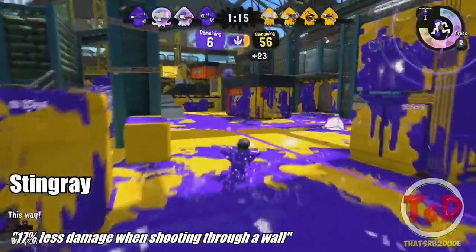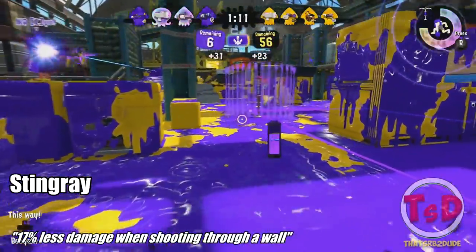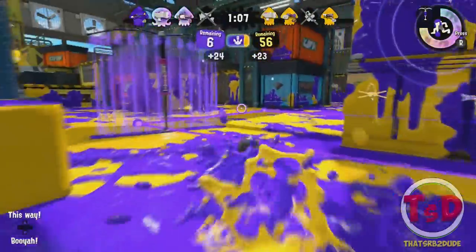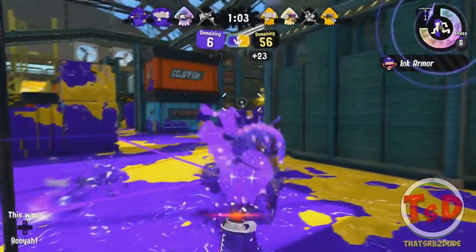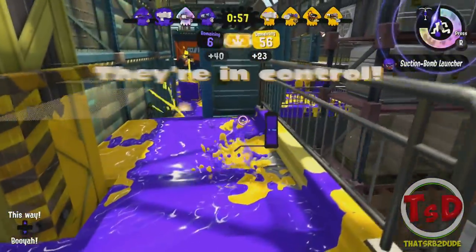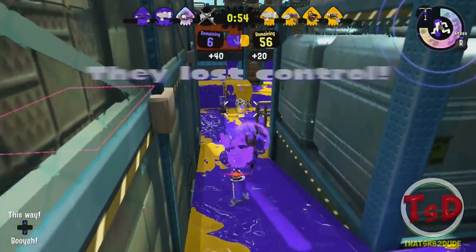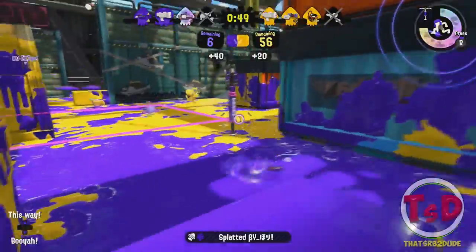And finally the Stingray — 17% less damage when shooting through walls. We don't really know yet if it's a thing where shooting through multiple walls causes the damage to keep decreasing, or if it doesn't matter how many walls you shoot through and it will always just be a set 17% less damage output.